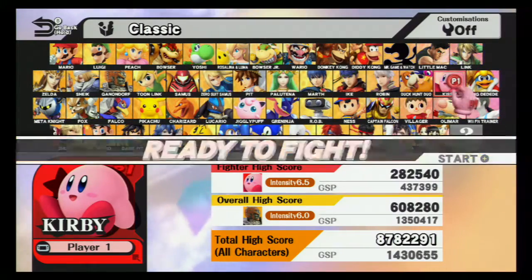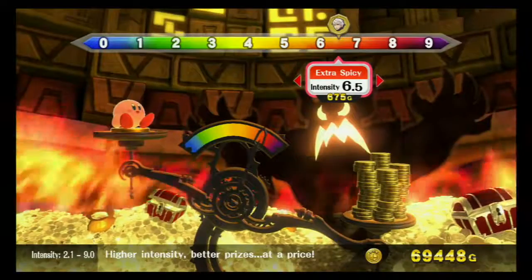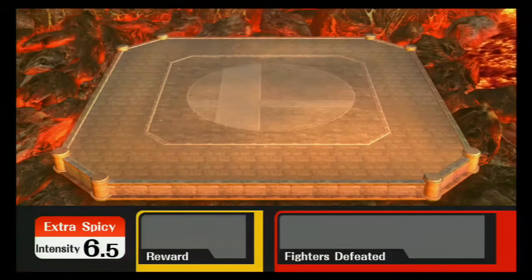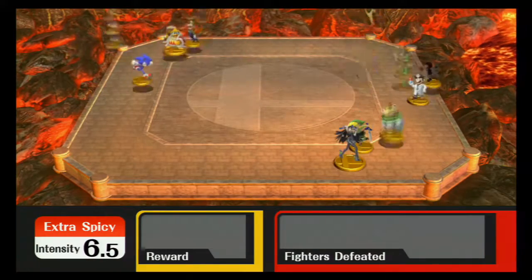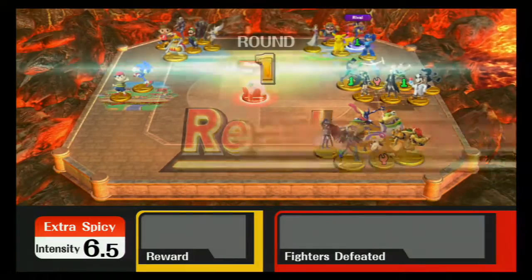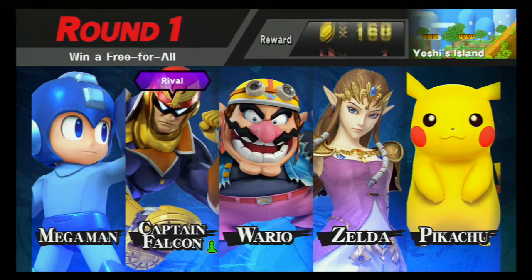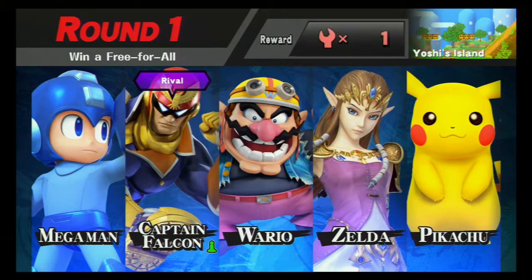Welcome to another classic mode playthrough. Today I'm going to play as one of the characters that Iwata managed to oversee — Kirby, the pink puffball. The first round is going to be Mega Man, Captain Falcon, Wario, Zelda, and Pikachu on Yoshi's Island. Let's get this over with.